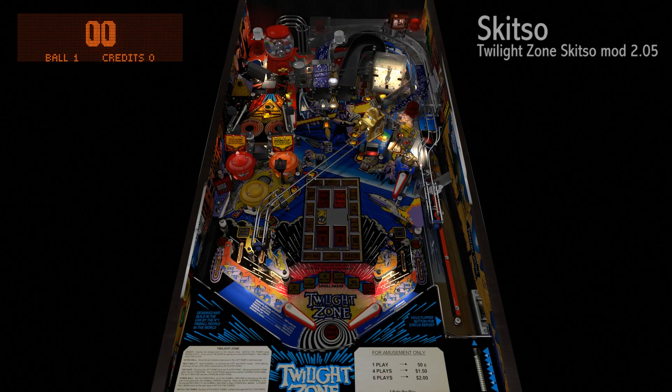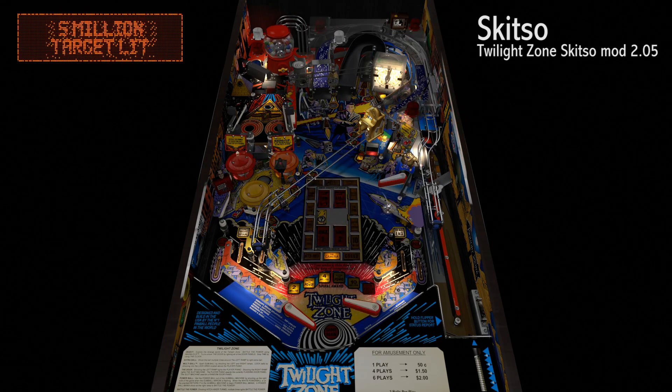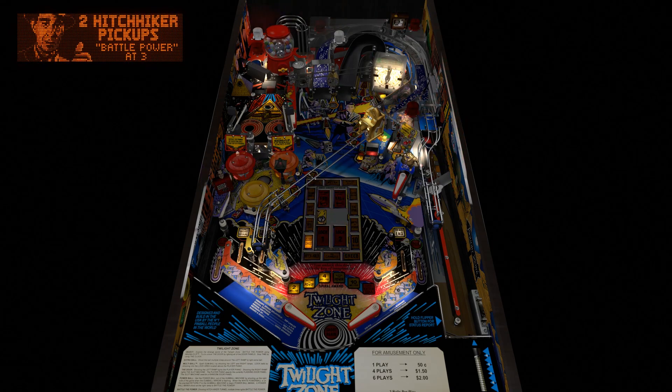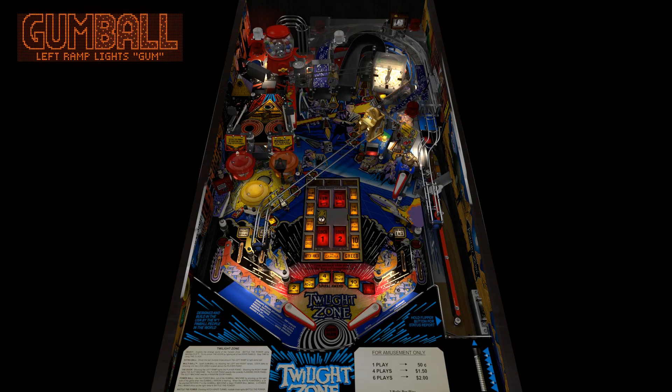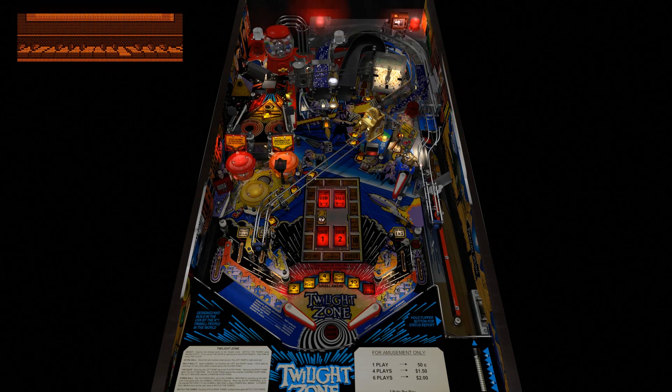The next Essential VPX Table Upgrade is Twilight Zone Schizo Mod 2.05. This table is likely to be replaced shortly by a VPW version, which will surely be a 10 out of 10, especially with Schizo on the team. Look at the amazing job that has been done on this table — the clock and all of the toys graphically upgraded, the lights and lighting, ramps, rails, you name it. This is just an awesome job, and I can't wait to see what comes next.